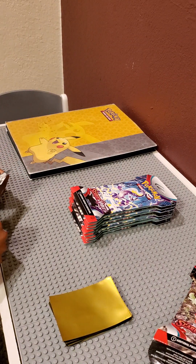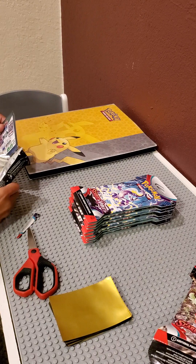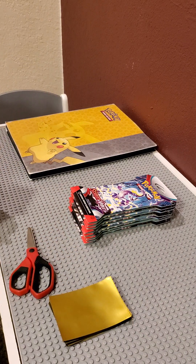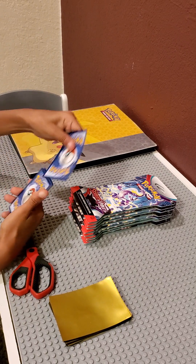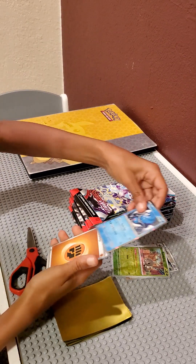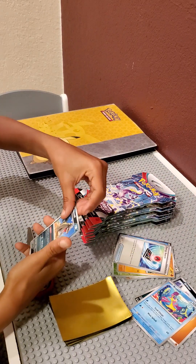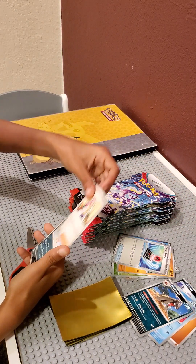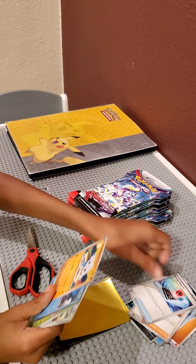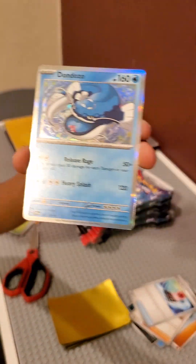I'm gonna open the pack. I got Emmerzy, Research, Grimer again, Ruxfish, Mabostif, and Miriam, Spiritum. There's nothing that good in this pack. My favorite one I'll say would be the Dom Dozo — I really like Dom Dozo — and Toxugiri.